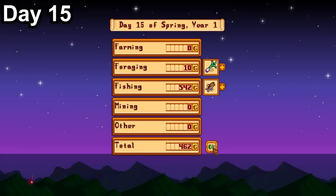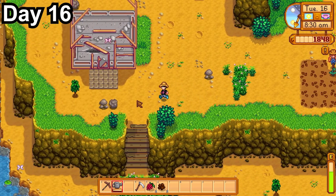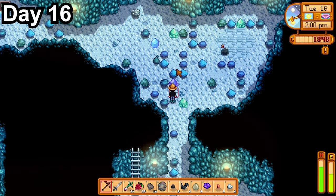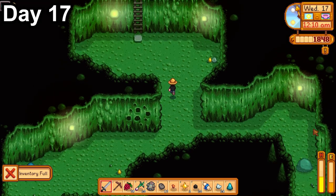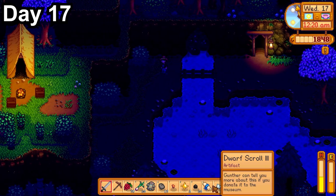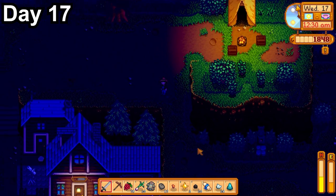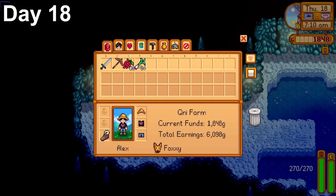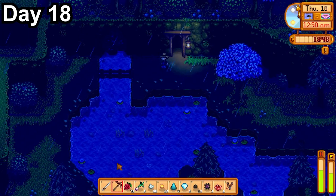On day 16, I planted my spring forageable seeds — I'd accidentally forgotten about them. After planting and watering, I went to the mine even though luck was bad, and made it down to around floor 55. Day 17 was a good luck day, so after some farm work and more berry picking, I spent the afternoon in the mines making it down to floor 64. I was really starting to feel like I needed that backpack upgrade badly — I wrote down I was scared to buy it because I'd feel like I was cheating the challenge. I got level 4 mining and level 3 combat.